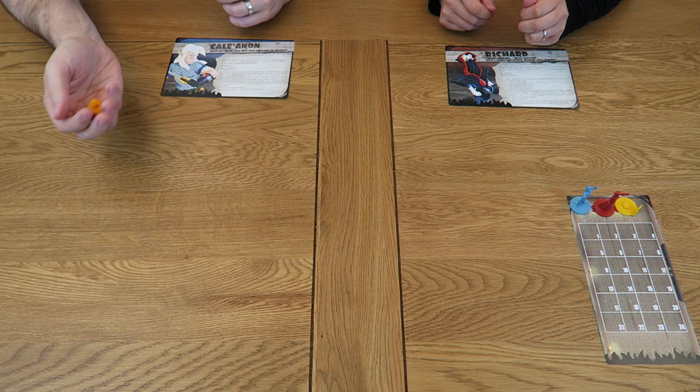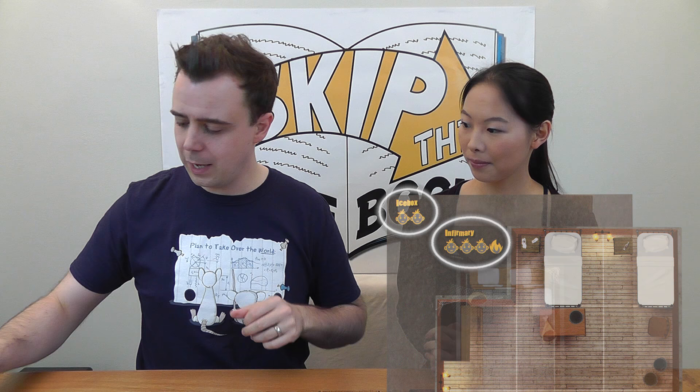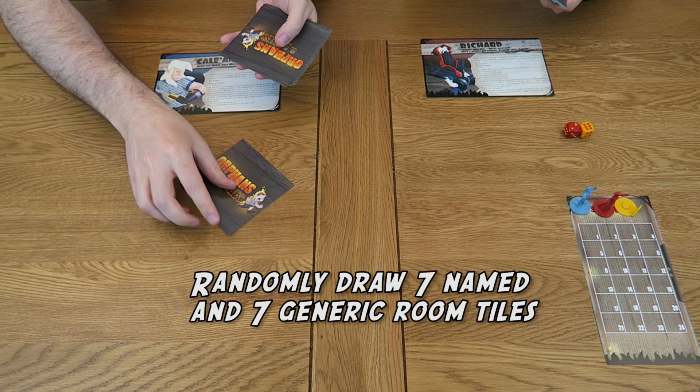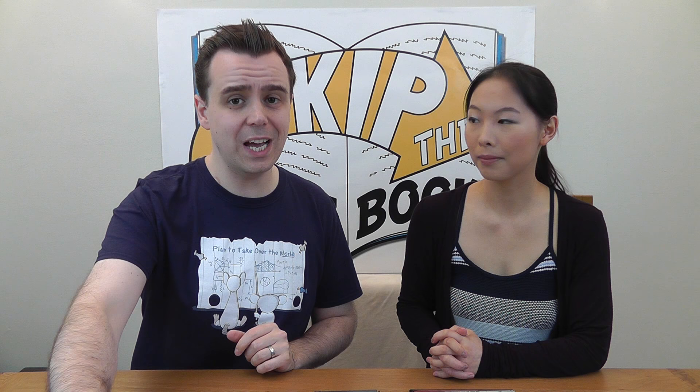Now decide which player goes first: each rolls one die and the highest result is the starting player. Next, select the rooms that will make up the orphanage. There are two types of room card — named rooms, identified by a name at the top, and generic rooms. Randomly select seven of each. The remaining cards go back in the box.